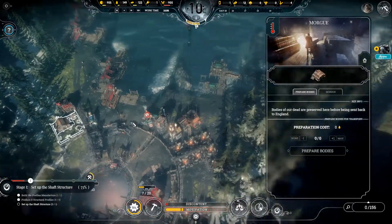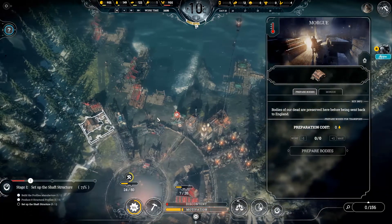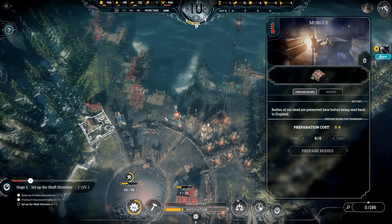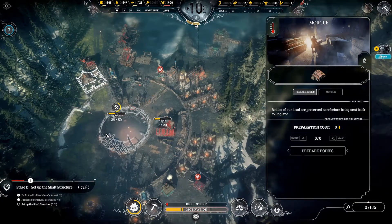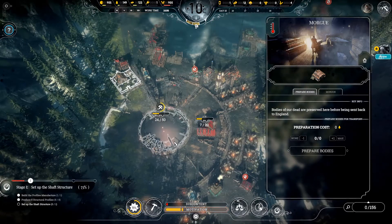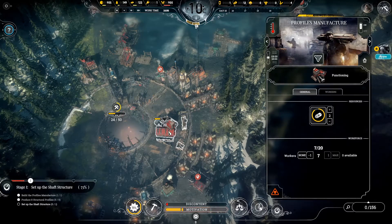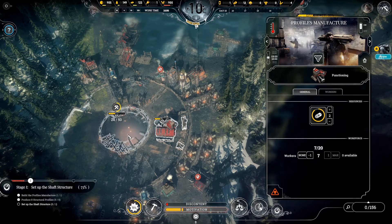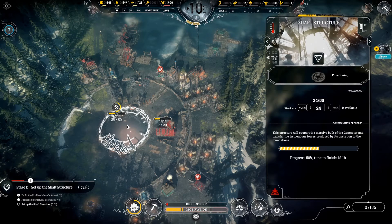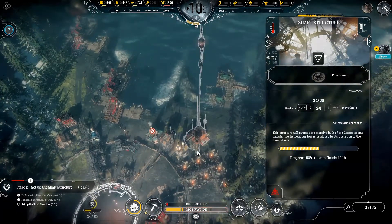Another thing is you can have a morgue to send dead bodies, and it'll raise motivation instead of dropping it. You can raise it even more if you use steel instead of wood, so there's a cost there. Also, as you can see, the generator is not built. The whole purpose of this campaign is to finish building the generator, and you do that by using something called structural profiles. You generate those in the profiles manufacturer building. It costs wood to build each profile, about 25. Once you reach 8, you can start building the shaft, and you can send a lot of people to it.